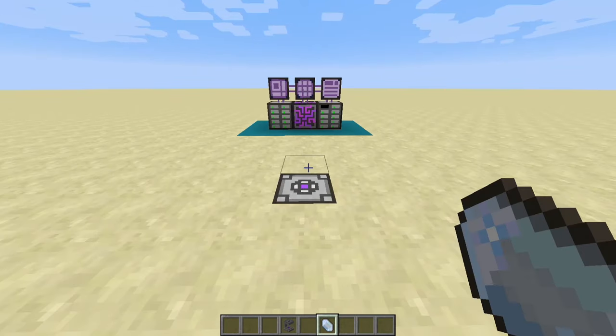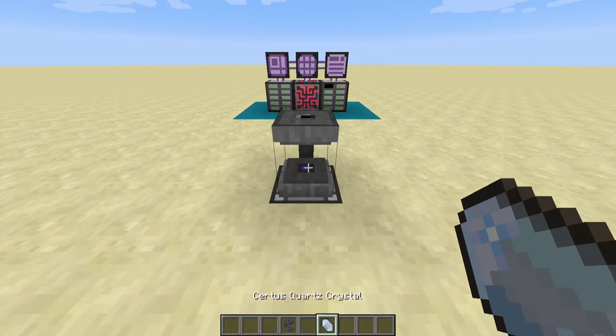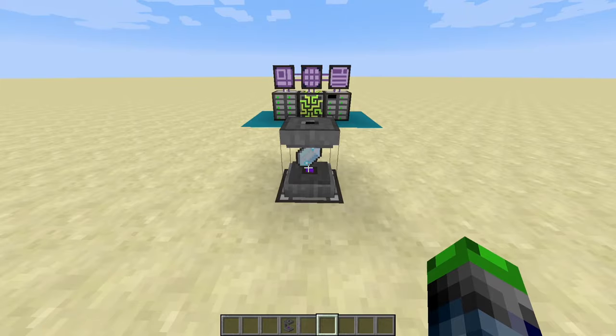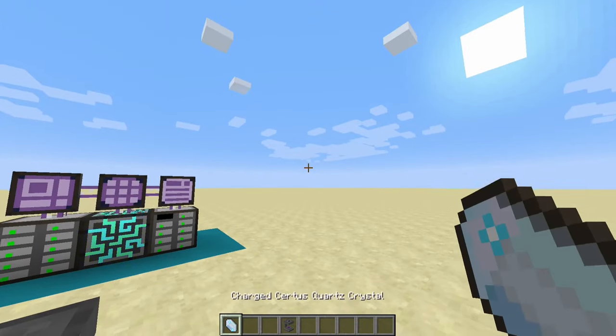To turn normal Certus Quartz into Charged Certus Quartz, we're going to need a charger. We place this on an energy source and then put the quartz in here. Now after a little bit, you should start to see it give sparks or change color. And as you can see now, we have Charged Certus Quartz.